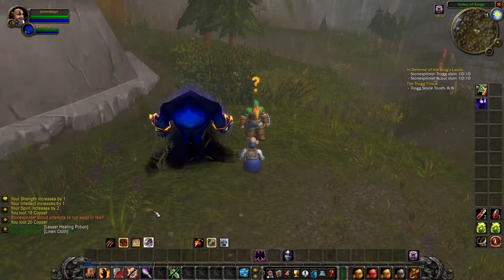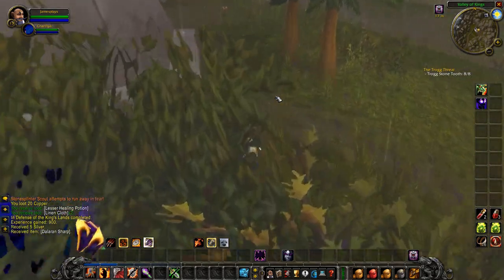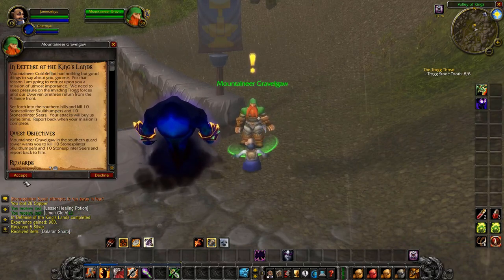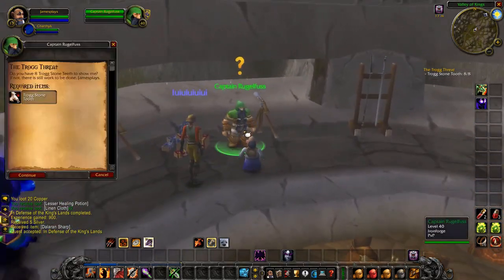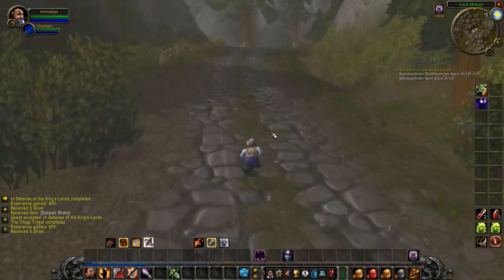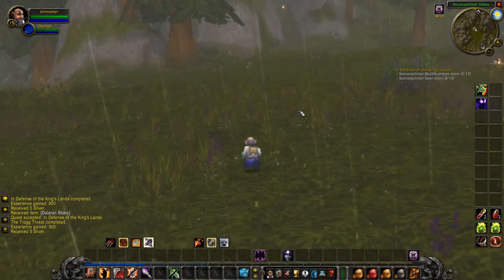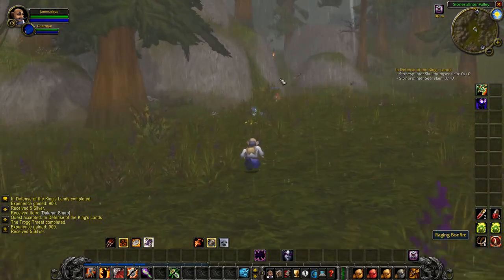Here we are back at the south bunker. First hand in the quest In Defense of the King's Land. The follow-up quest is actually from a different mountaineer — accept this quest, also called In Defense of the King's Lands. Then enter the bunker, walk upstairs to hand in The Troll Threat. Now return back to the trolls area and we will find the Skull Thumpers and the Seers. We've just entered Stone Splinter Valley — there is a narrow path leading up to a campfire. That's where we have to go next.